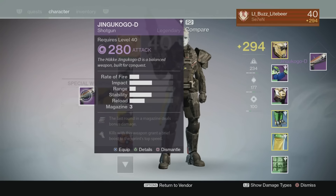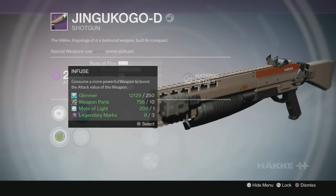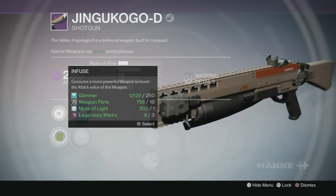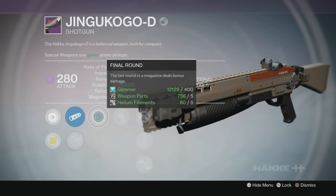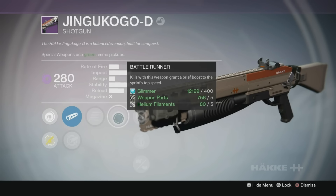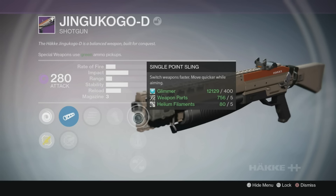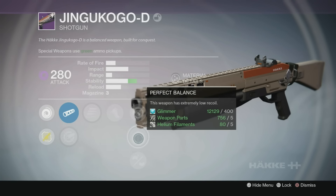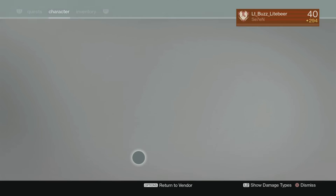So there we go — it is a 280 void damage shotgun. Of course you can infuse higher level weapons into it. The barrel options are Smooth Ballistics and Aggressive Ballistics. I also have Final Round — the last round in the magazine deals bonus damage — and Battle Runner, which grants a brief boost to sprint speed on kills. On the right side it has Single Point Sling, Perfect Balance — this weapon has extremely low recoil, I'll probably be using that one — and Hand Laid Stock, which increases stability but reduces range.